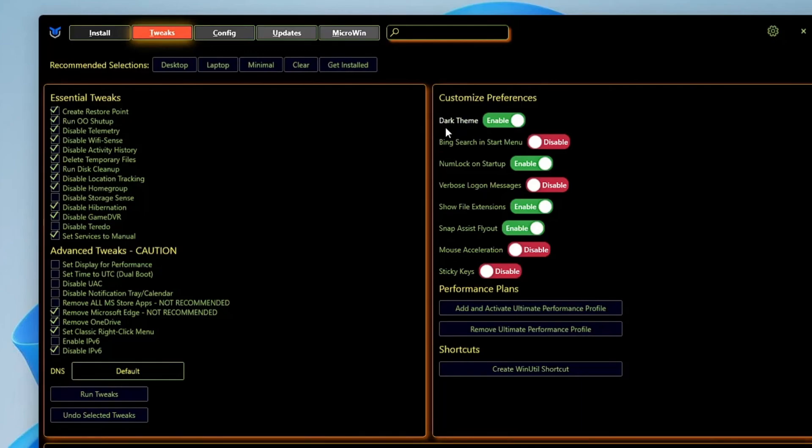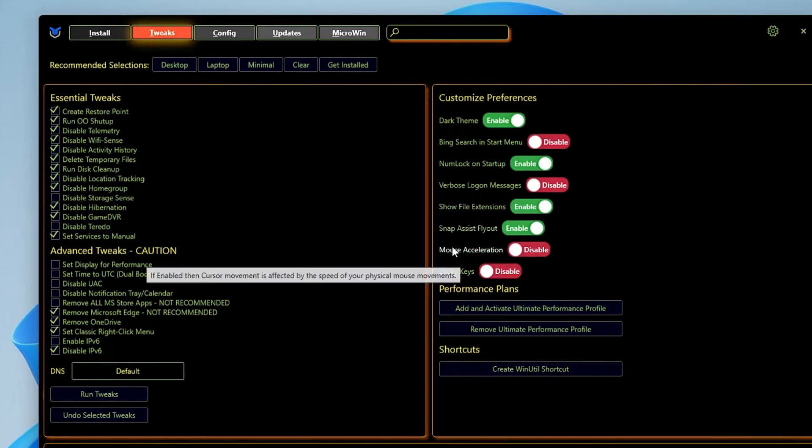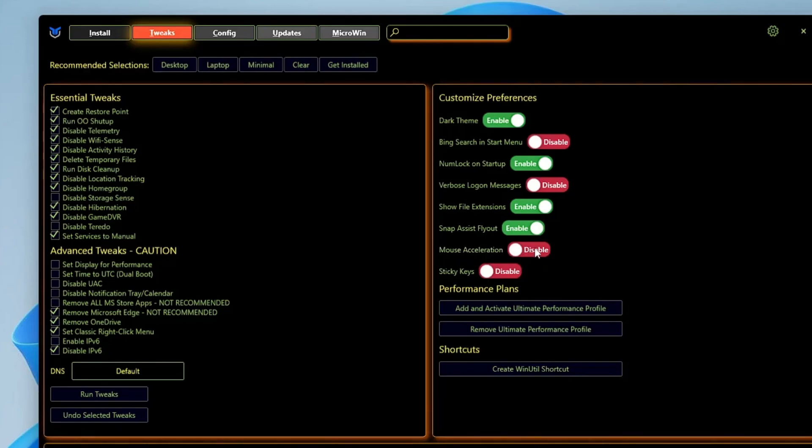On the right-hand side you get Customize Preferences. You can enable Dark Theme if you want. Bing Search in Start Menu — you can disable it. For file extensions, I won't recommend disabling it. Mouse acceleration — if you really want to enjoy gaming then you can disable it.